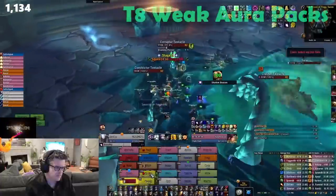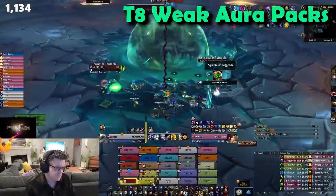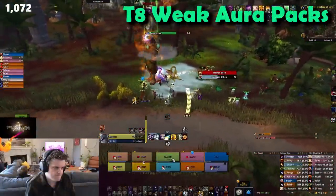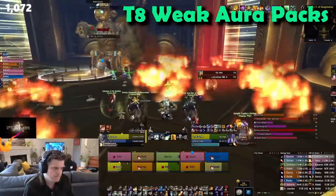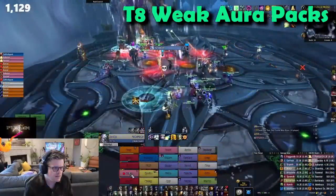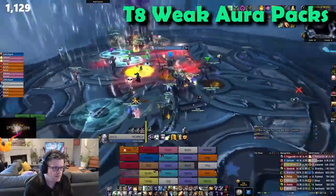Tip number 6: Weak Aura Packs. These are hugely helpful. I can recommend Thems and Fogis — both are fantastic and have a lot of great features that will help you through this place. Things like timers, frame glows, and other features that are intuitive and massively useful. I have linked both their discords in the description below.